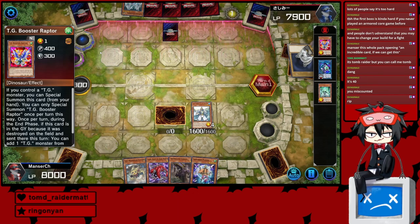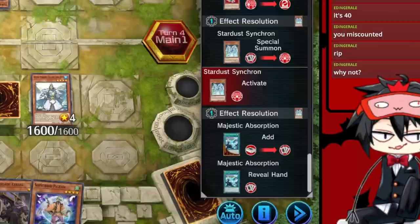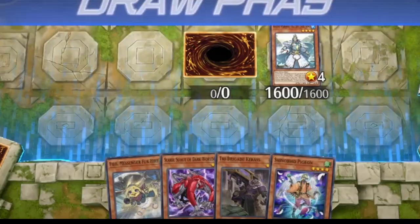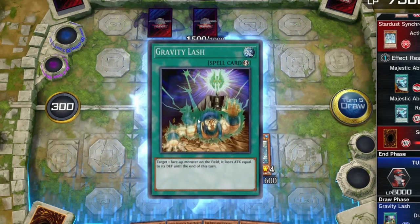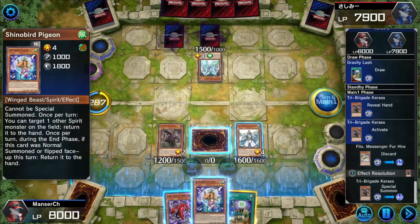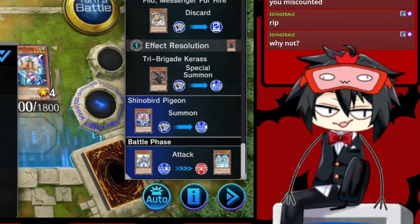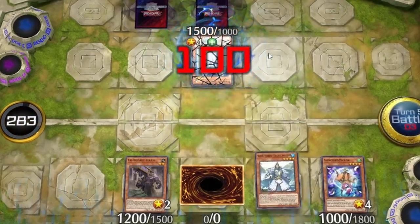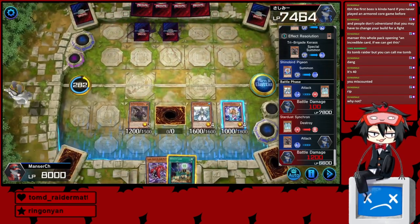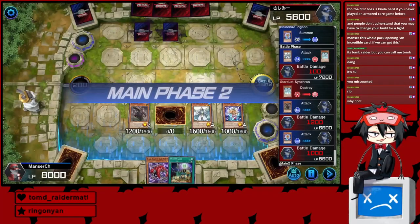Why does he have a TG Booster Raptor? Why does he have another Stardust Synchron? This is bad — if he gets a Stardust card out. Okay, he's just setting, he's just ending his turn. This is playable, this is playable, this is playable. We got one of our outs — we're going all in, boys! We need the damage. We need to beat this guy down before he realizes how to play his deck and sets Assault Mode. He's got no traps that can stop us — I'm guessing these are spell cards. Guys, I think we're playing an NPC. This is the only way we're going to win. First game, first win.